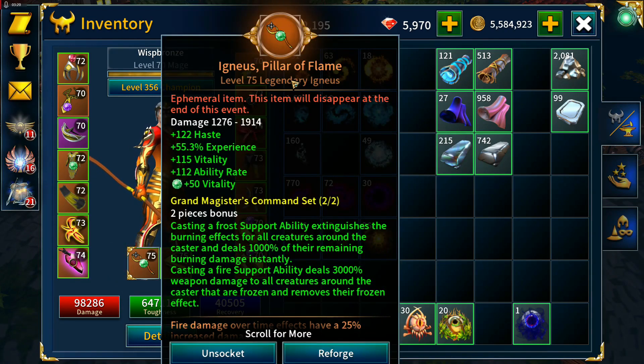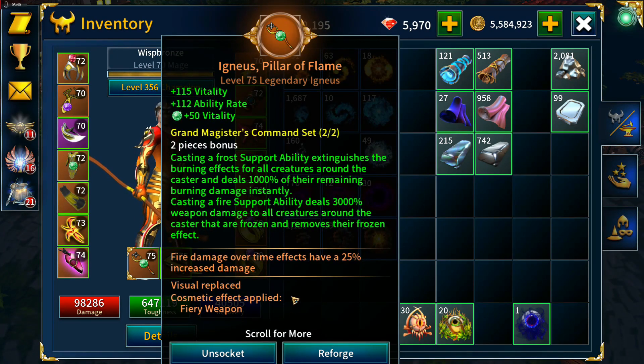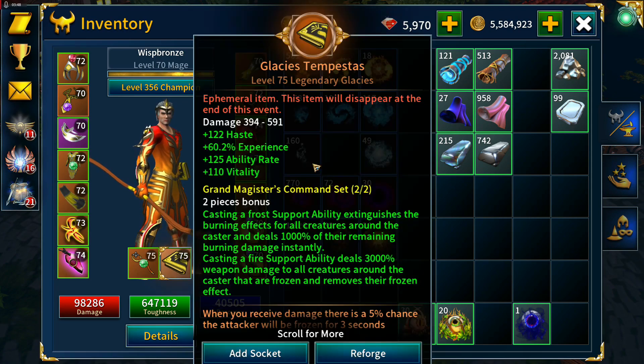I've got a level 75 Igneous — I like to farm experience events with around level 74-75 weapons, so 75 is good — with haste, experience, vitality, and ability rate. I want to put a Slayer enchantment on there, but that's 12 Mark of Titans and we haven't got any at the moment. Also a level 75 Glacius Tempestus with haste, experience, ability rate, and vitality.